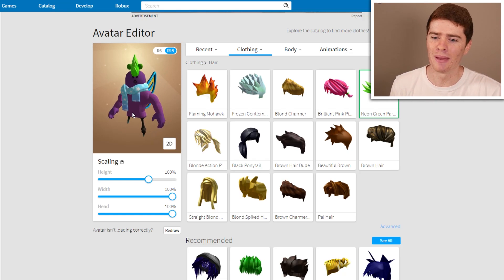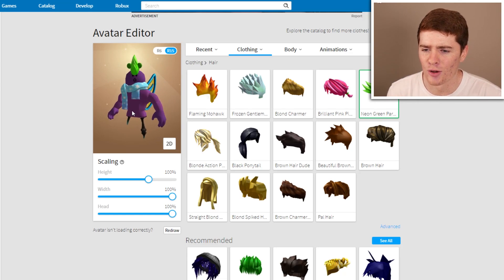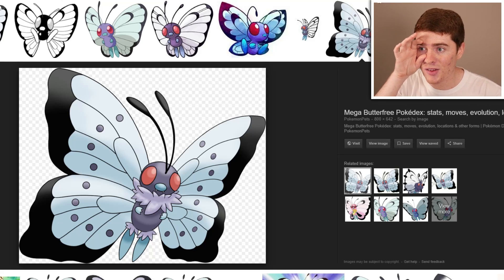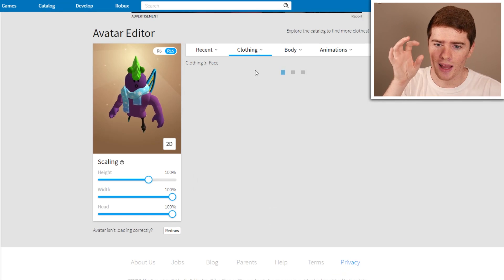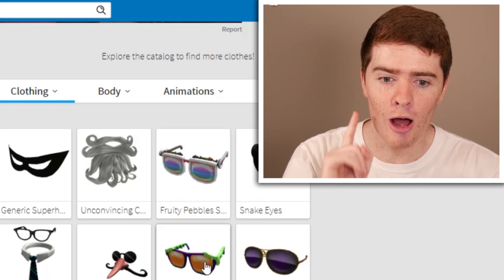I put a mohawk on as a hairdo - it actually looks pretty good, I kind of like it. It doesn't look like Butterfree too much, actually. I may be able to find glasses. Yeah, I should probably try to find some glasses that are like red - the slime ones. Let's have a look on the store.